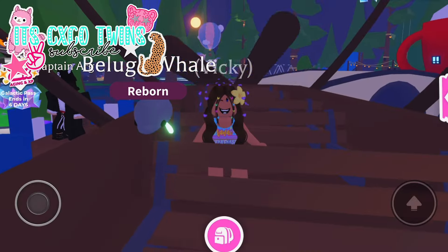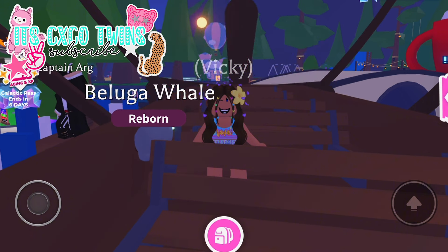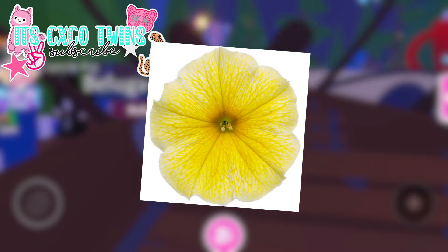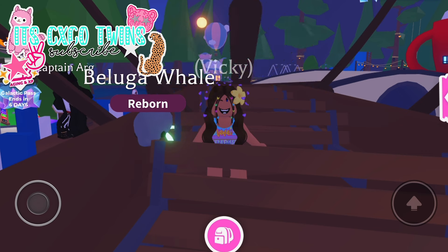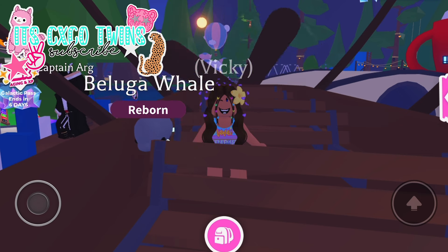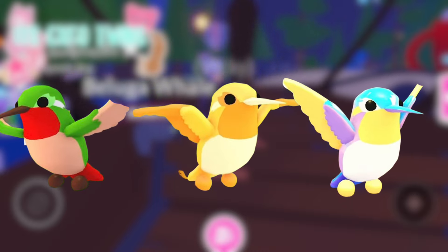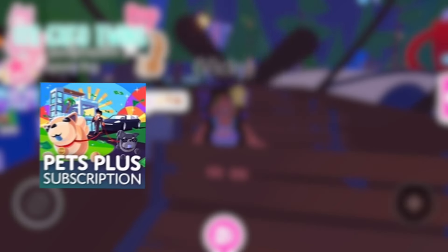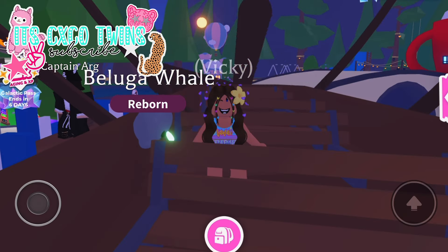The Adopt Me team confirmed that there will be a new monthly legendary treat from the Pet Plus game pass, which is the golden flower named the golden petunia. You would need to have one of these to adopt a hummingbird. There will be three rarities: the regular hummingbird, the golden hummingbird, and the diamond hummingbird. Players are able to get this if they are subscribed to the monthly Pet Plus or through trading.